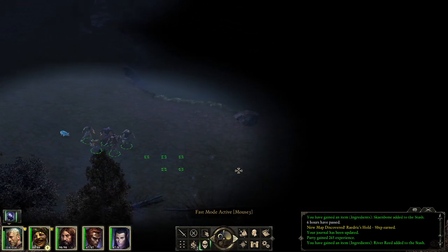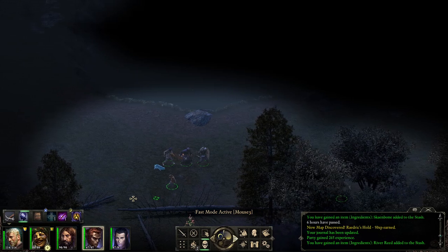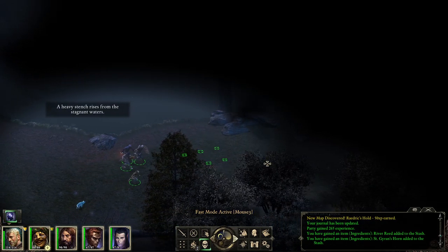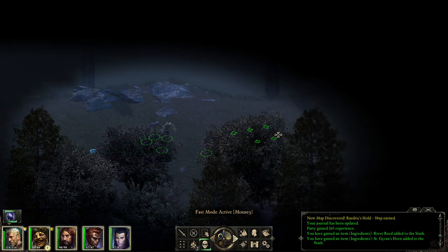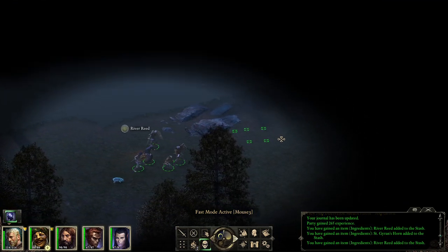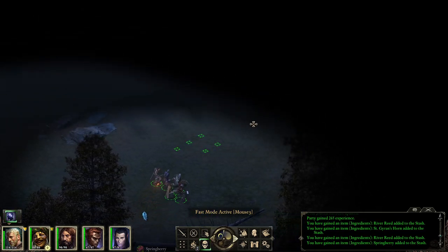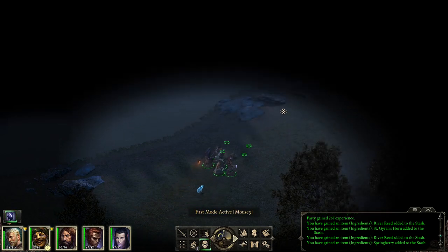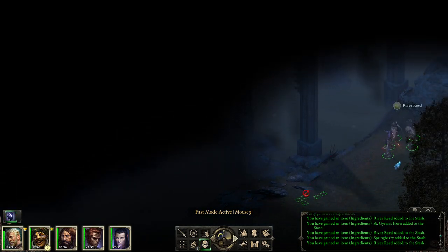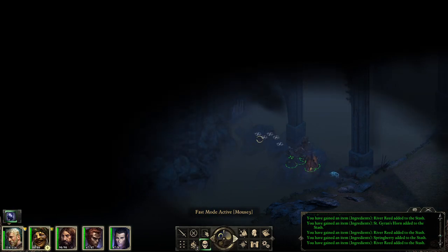I'm gonna leave you guys there for now — I don't want to engage with the guards and trigger a massive fight. Was there a hidden item in this region? I guess not. Some more reeds along the walls. This looks like it could be the way — yeah it does look like it.